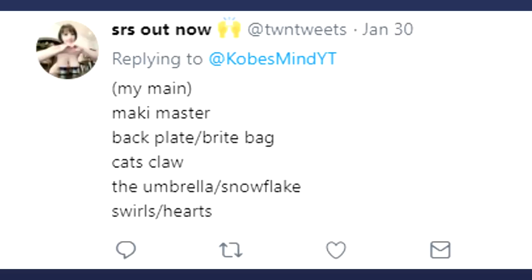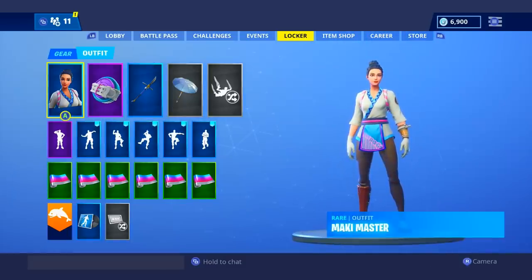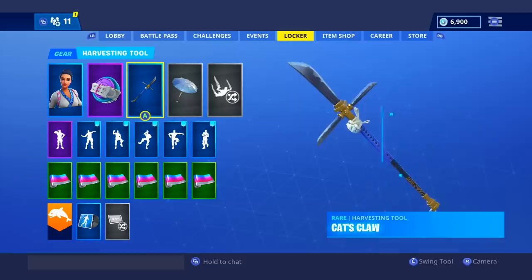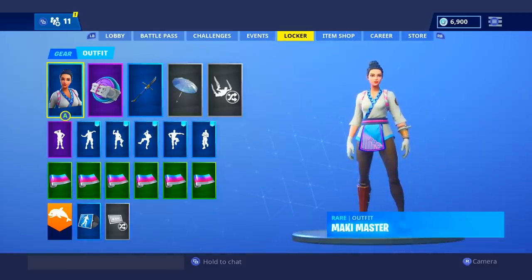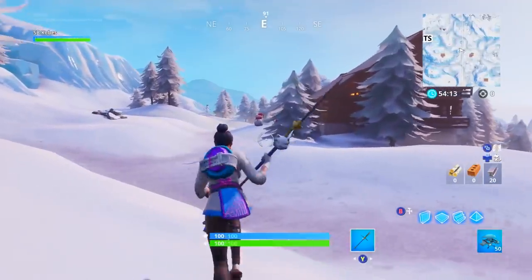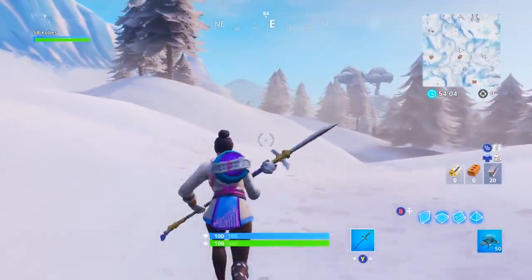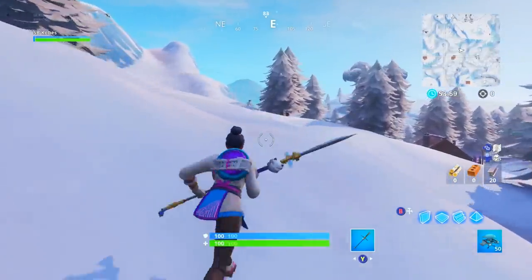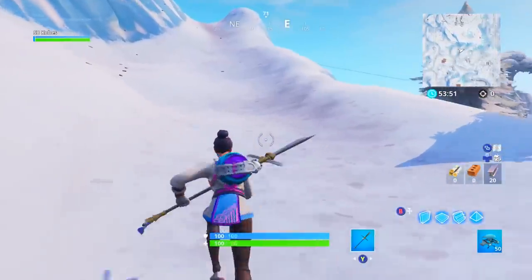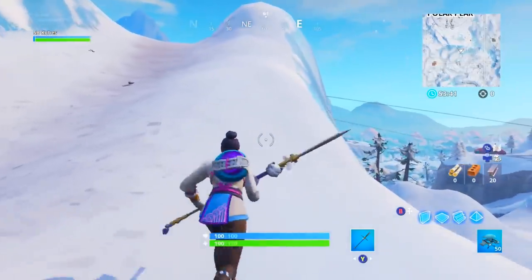Our next combo is the Makey Master with the Back Plate and the Cat's Claw. It seems like sometimes there are skins and pickaxes that work better with a different skin than the original one they came out with. The Cat's Claw honestly looks like it came out with the Makey Master instead. The Back Plate is something I just couldn't find the right combination for until now — with the Makey Master it looks absolutely insanely good. All the colors are matched up perfectly. This is a really surprisingly good combination I would never have thought of.